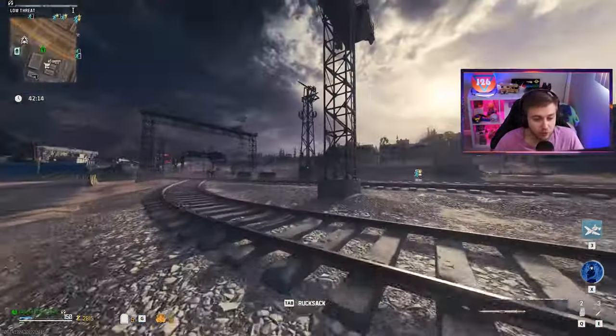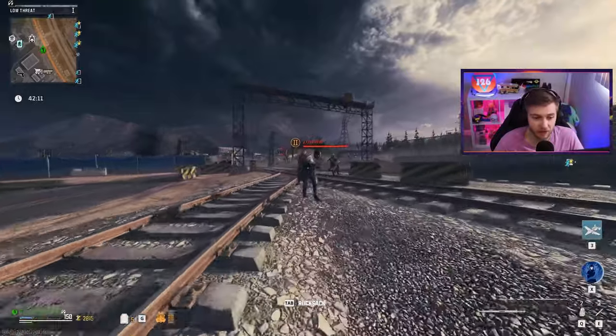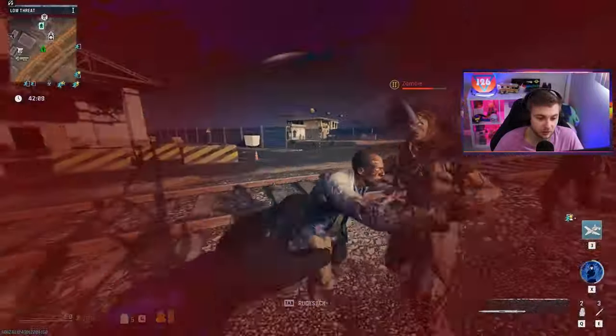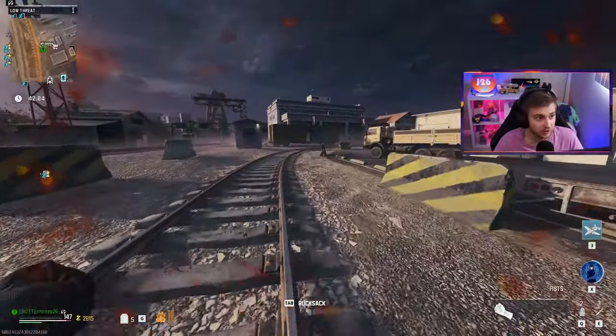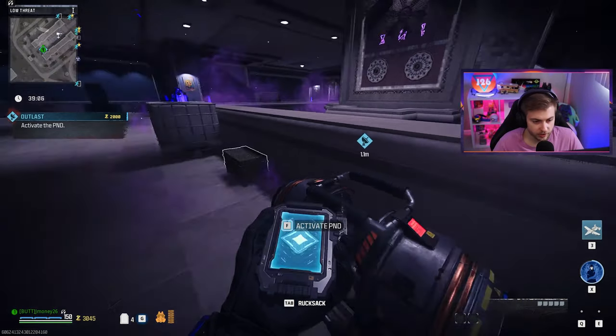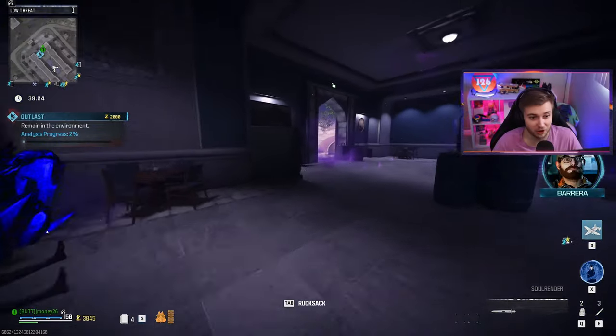Today on top of getting our camos, we'll be testing against all three tiers of zombies, the mega abomination, and even the storm caller. Let's try not to die because I don't have a self-revive right now. Let's start up this outlast contract and see if we can get our gold camo without going down.